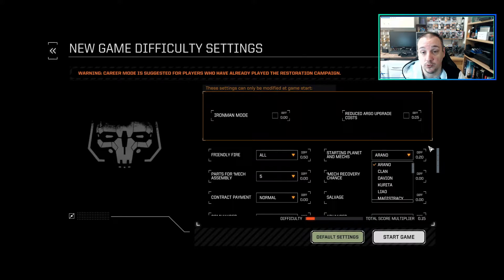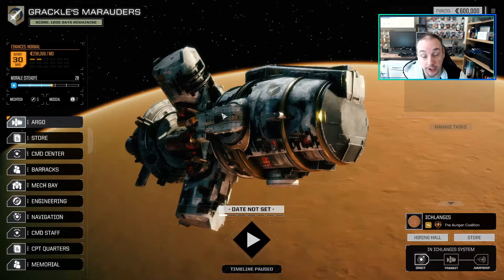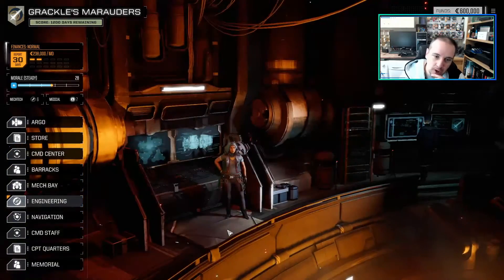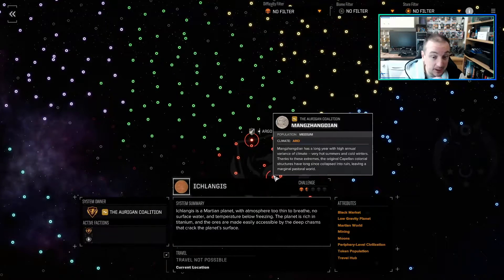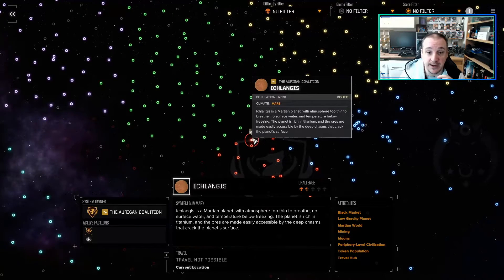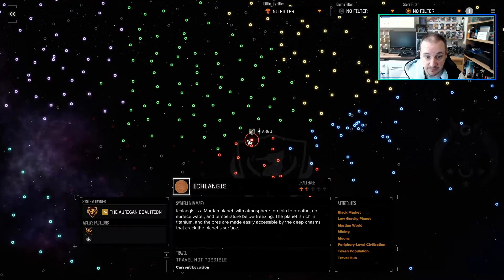So here we are on the Aroge - I can't pronounce half of these - this is the Rano start. To give a quick look at where we are on the map: whichever starting house you choose, it will always start you on the same planet for that faction. So regardless of what other options you choose, if you stick with the Rano you will always start on this planet here.